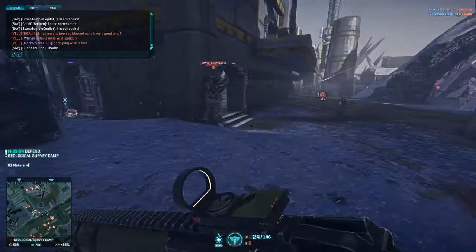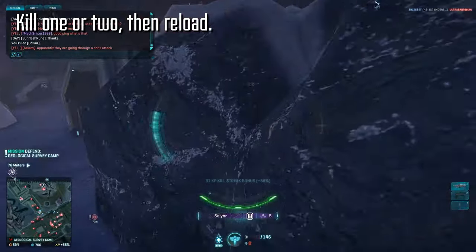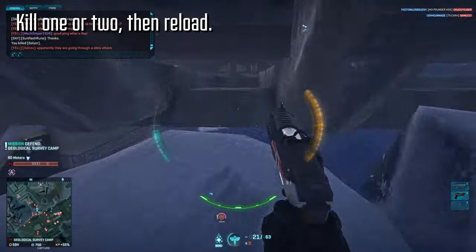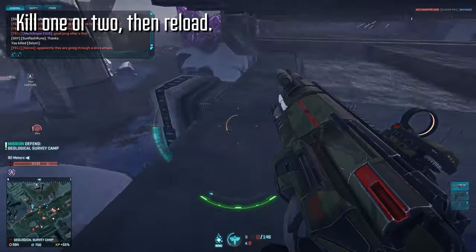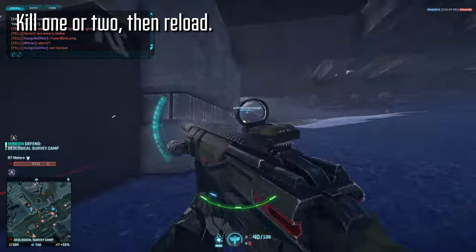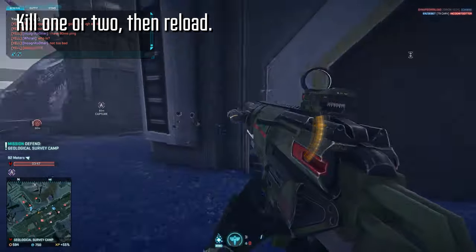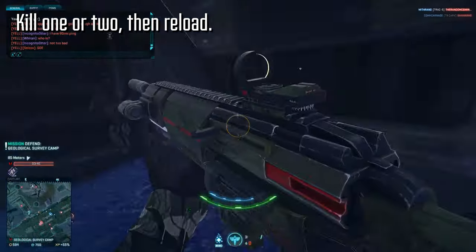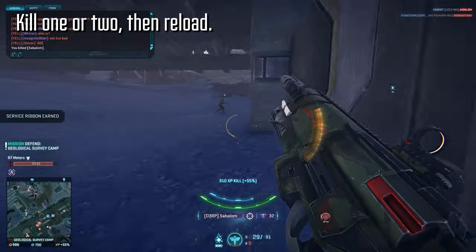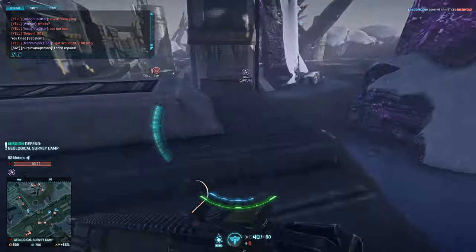The last tip I would like to offer is: kill one or two targets and then reload. Unless you're in very close quarters or people just aren't paying attention, the chances of you taking down more than two targets in a single magazine is pretty slim. Because of this, you want to position yourself in such a way that hit-and-run tactics are a possibility. Remember that the reload is pretty quick, so as long as you have at least one round left in the magazine, a short reload is only going to cost you a couple of seconds, and then you'll be back in the fight.